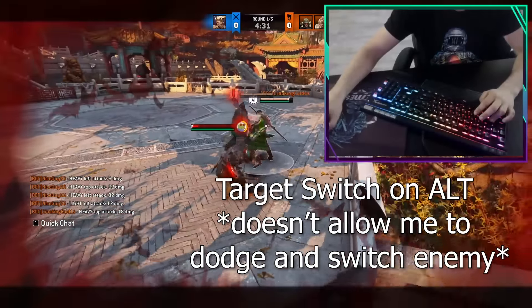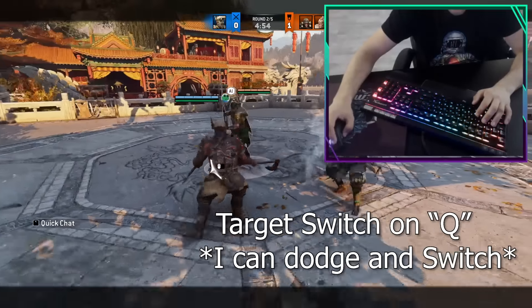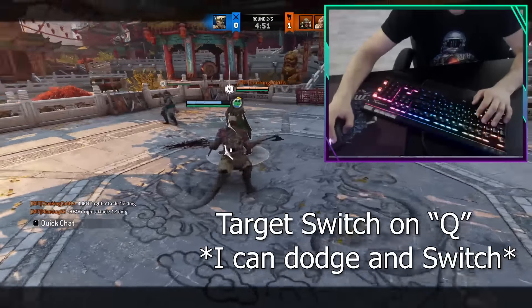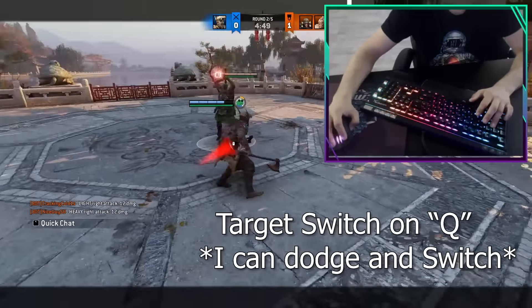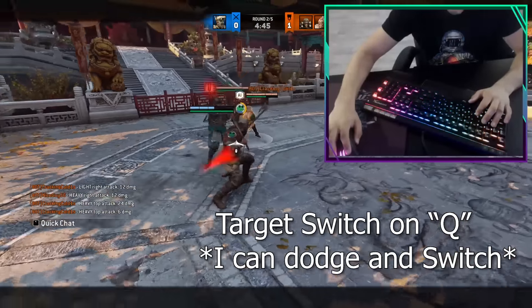Target switch bind — the default binding is Alt on PC, which is very inconvenient since you have to sacrifice your space finger to target switch. A very good alternative is Q or E, but I really recommend switching away from Alt.